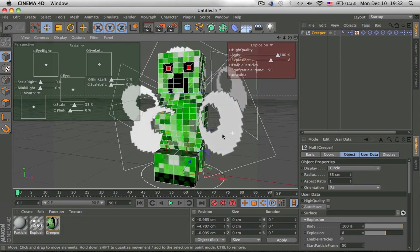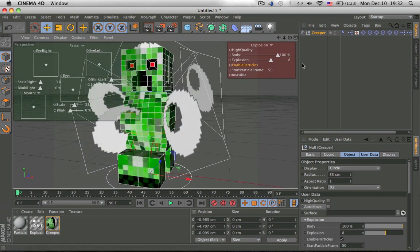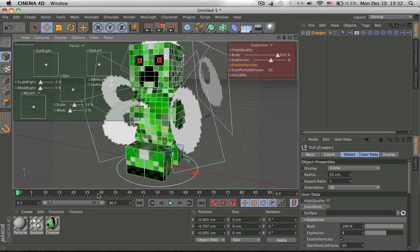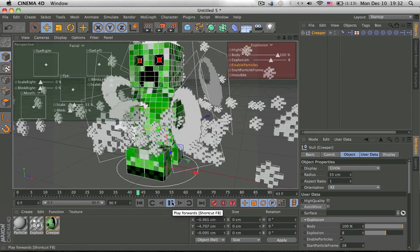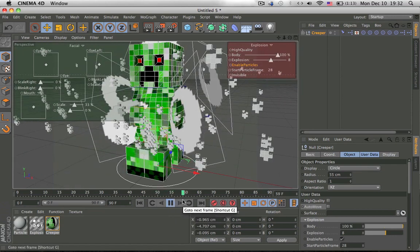Then there is 'enable particles' — click on that. And then we set a frame where we want it to explode, say around frame 30. Move that to around frame 30, and then hit play. And exactly on that spot — almost — it explodes.